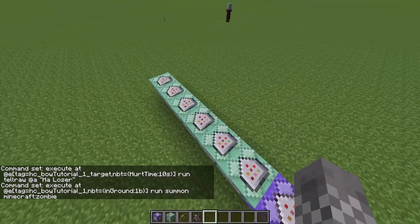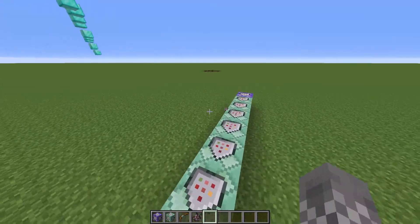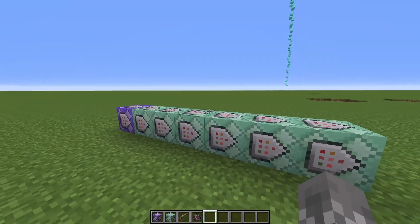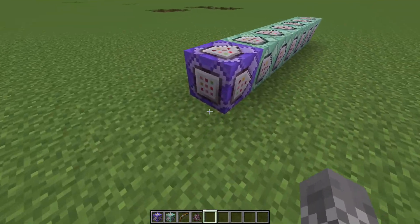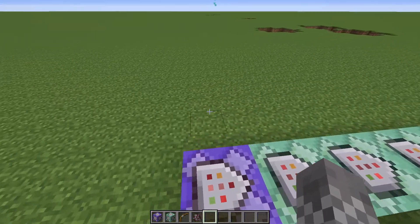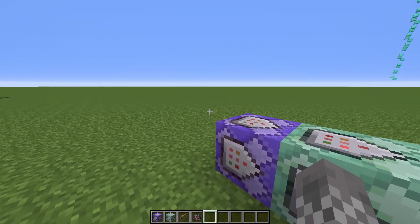That's pretty simple for just one bow. But say you want to have multiple customized bows in one world — then things get a little bit tricky. And when I say tricky, I just mean tedious. There's a bunch of numbers you're going to have to change in every single command block, so it's sort of a pain, but it kind of just has to be done. Let's go ahead and go in order.